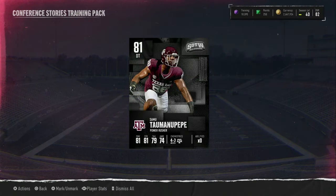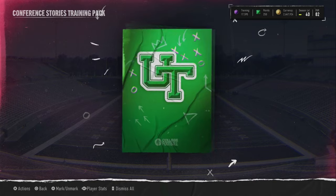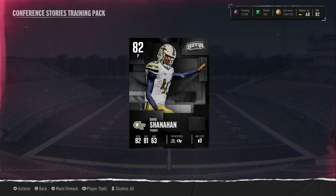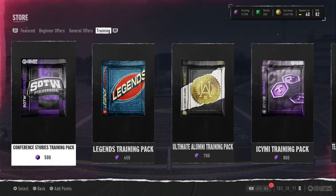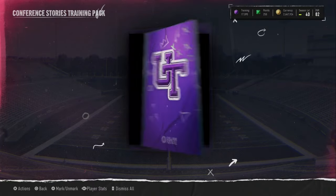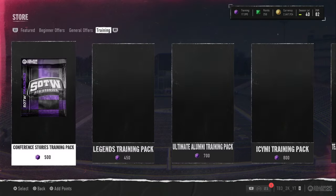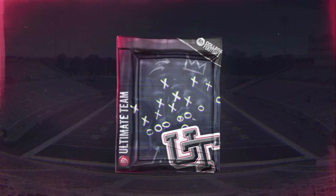Hopefully this game gives us something. We have an 81 overall player right there — defensive tackle. We have another blue — an 82 punter. The best way to buy training is to buy 81 overalls right now — cheapest way. I recommend flipping; you probably don't want these packs.